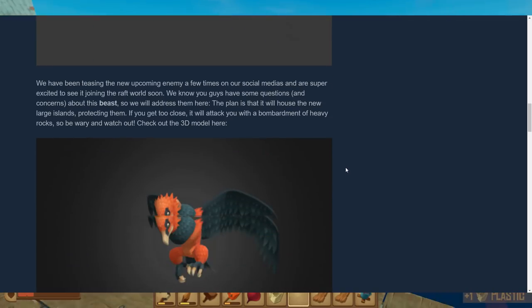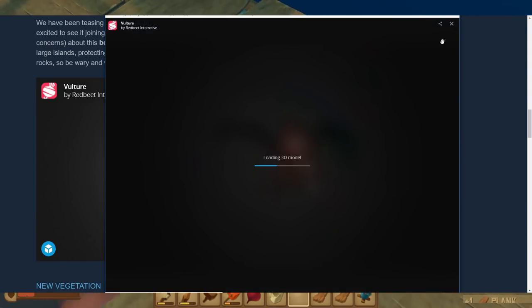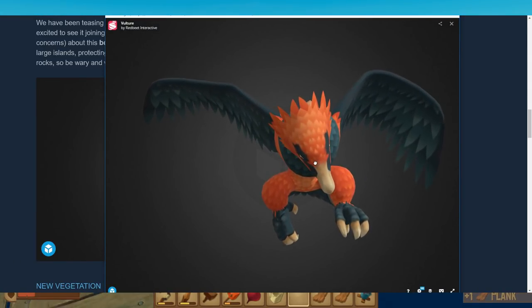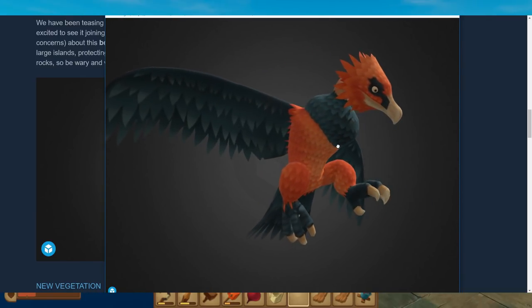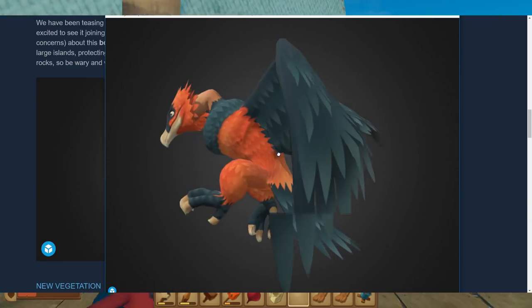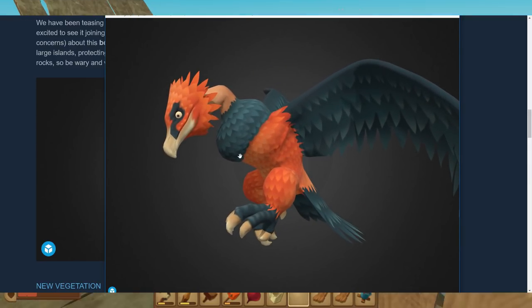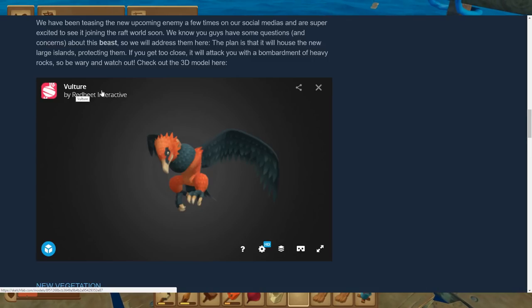We can check the 3D model — it's a little bit fuzzy, so let's make it bigger. There we have it! I think it is looking good. It suits the game — it looks evil. It is a good-looking bird. And they call it the Vulture.